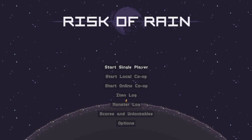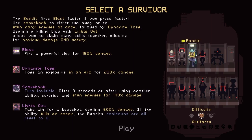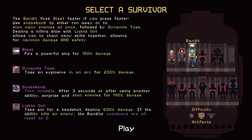Hello and welcome back to Risk of Rain. I'm going to do another run through here. We're going to try the Bandit — I've never used the Bandit before, so this could be a disaster. But the Bandit fires blasts faster if you press faster. Use Smoke Bomb to either run away or to stun many enemies at once, followed by Dynamite Toss. Dealing a killing blow with Lights Out allows you to chain many skills together, allowing for maximum damage and safety. So let's have a look at how he plays.